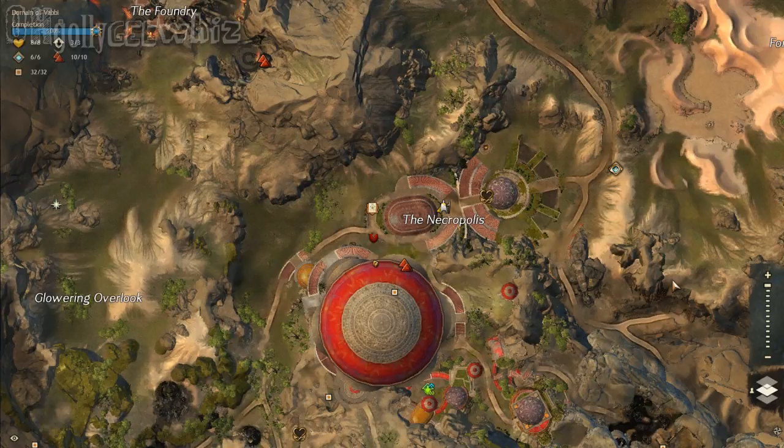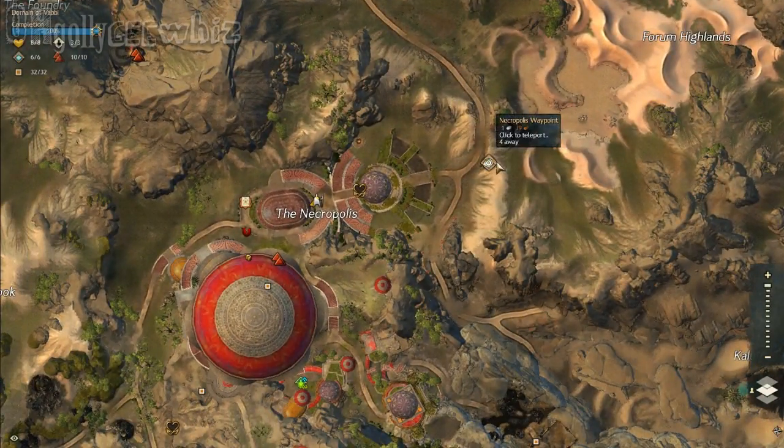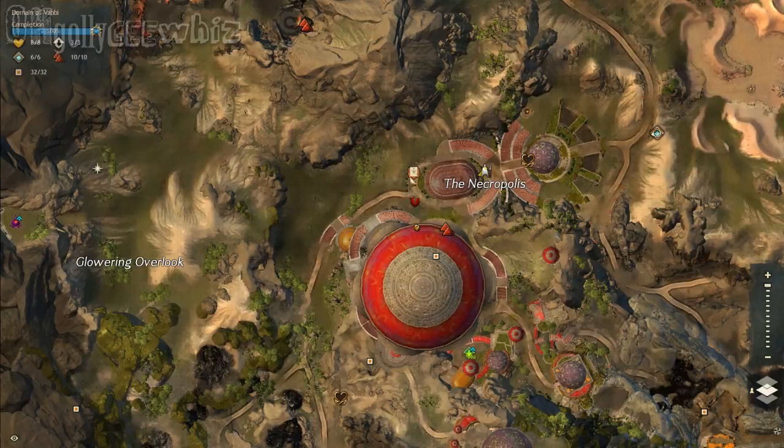This location is for the Juvenile Jacaranda — it just looks like a floating plant. It's going to be here at the Domain of Babi, and here I am at the Necropolis Waypoint. We're just going to go all the way over here — there's a bunch of Juvenile thingies over there.